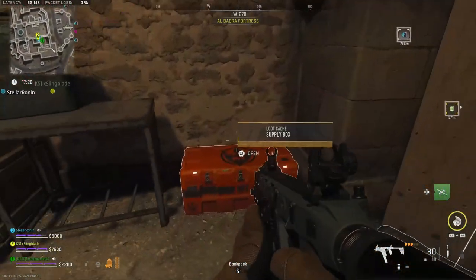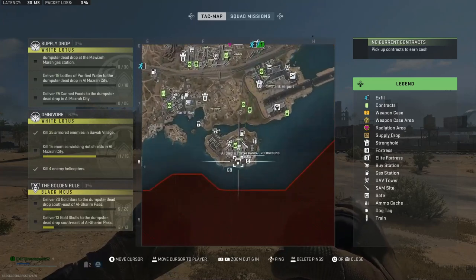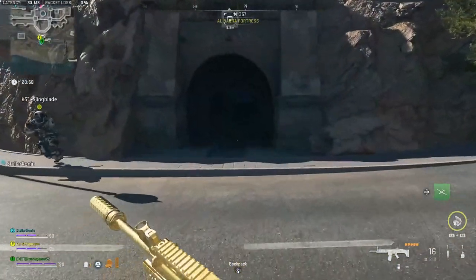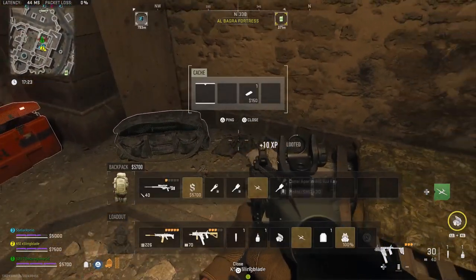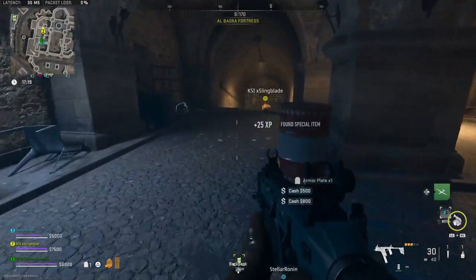The next locked key location is the Albagra Underground. This is one of the fortress locations that actually has an icon on the map. You need to go to the south part of Albagra Fortress. Coming from the road, it's this massive locked gate in the side of the stone. Open it up and you can get 14 supply boxes and 7 duffel bags if you kill all the enemies and fully explore every passageway of the labyrinth.